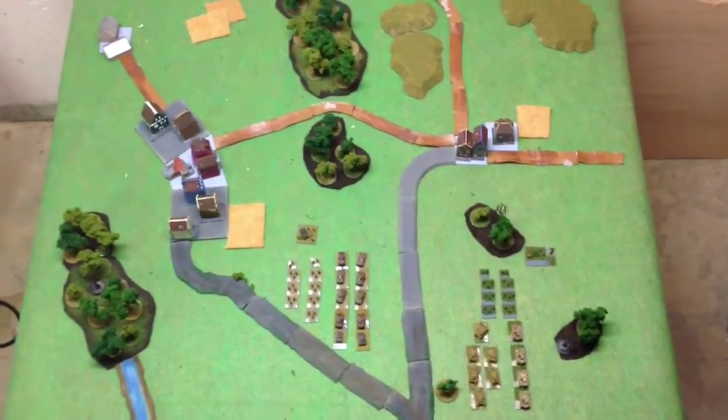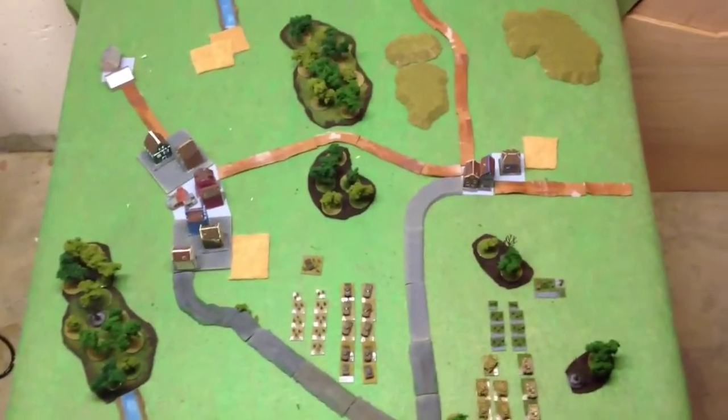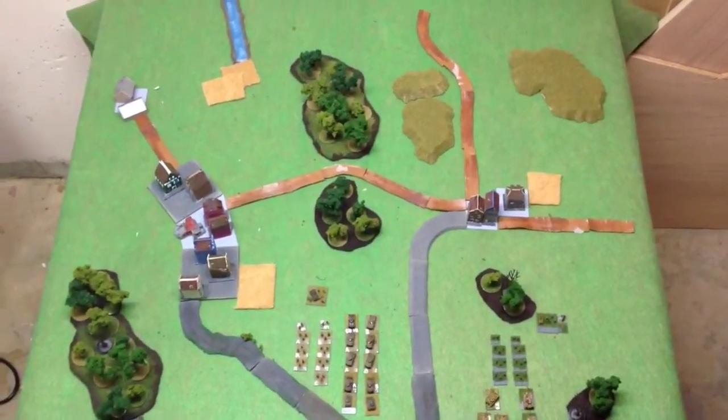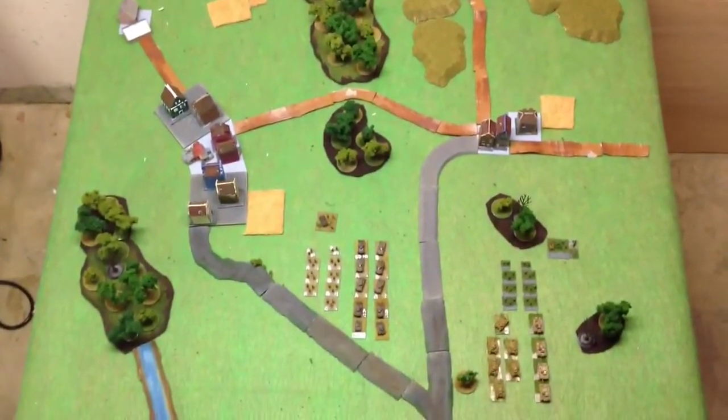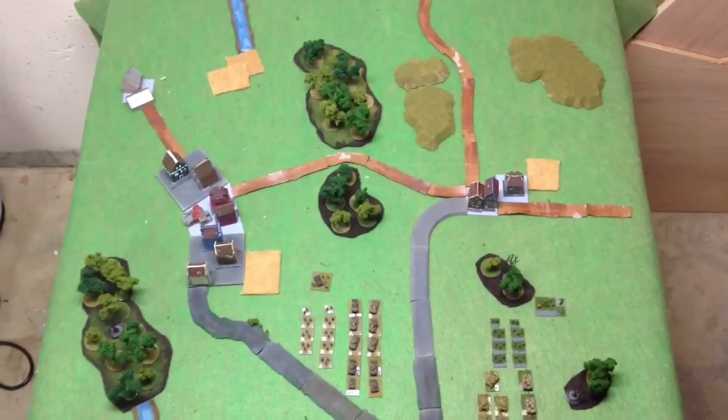And a mortar. The Germans also have an artillery strike, so there is a forward artillery observer. In the original game they just got one — we'll see if that's all they get in this version. The rivers are impassable, and that's that.